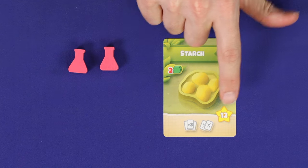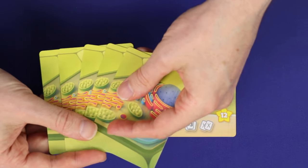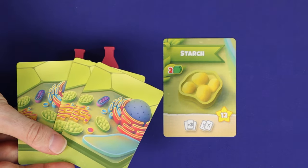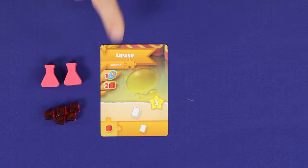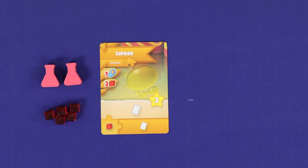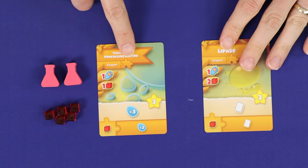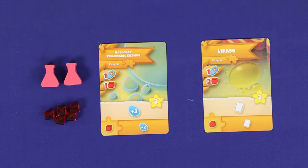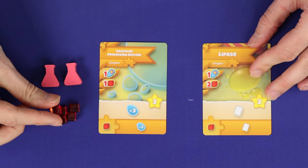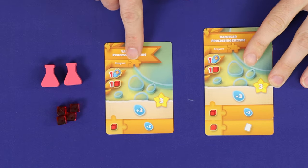Starches always cost carbohydrates and will score you 6 points per carbohydrate. They'll then let you draw a number of cell component cards blindly off the deck, before discarding another number of them — and this can include cards that were already in your hand before the action. Enzymes get more powerful the more of them you have. The first time you play an enzyme, you'll simply gain the points and resolve the effect in the light banner — for example, drawing one card blindly from the deck.